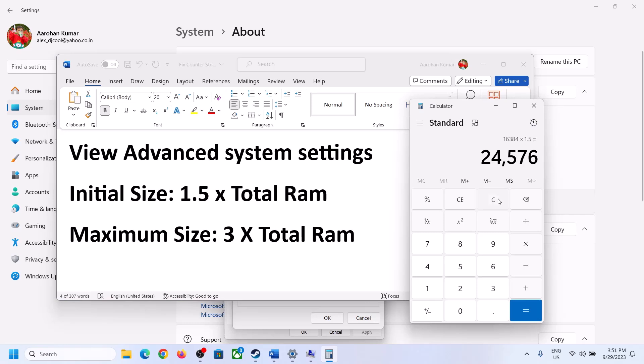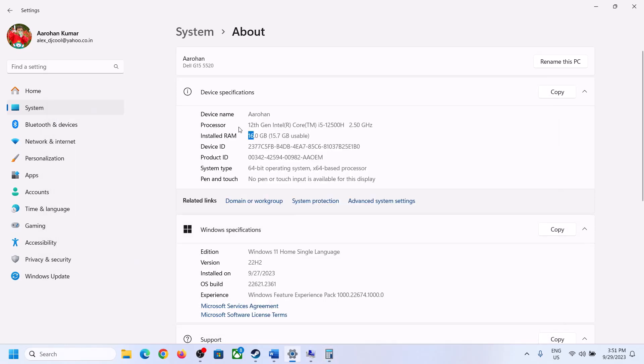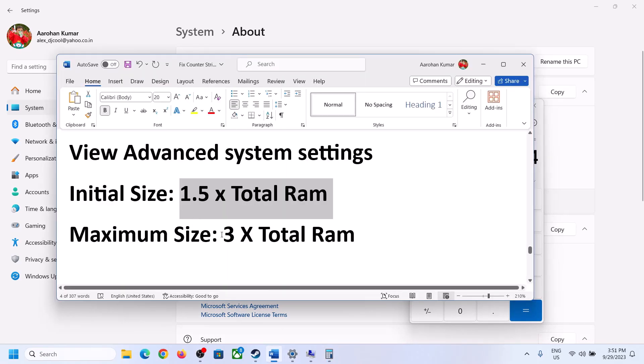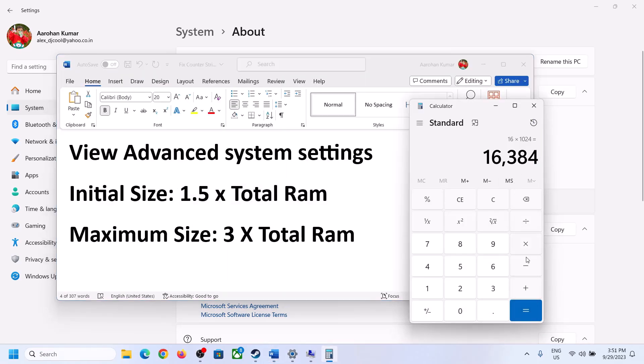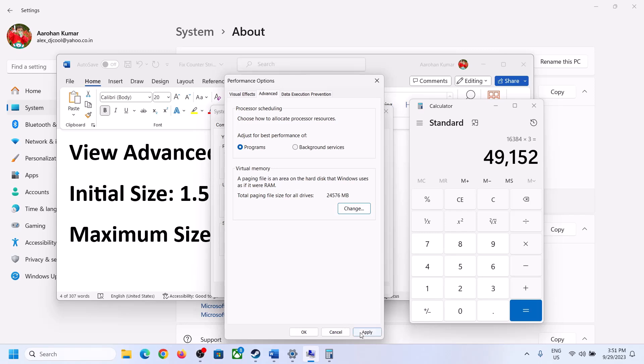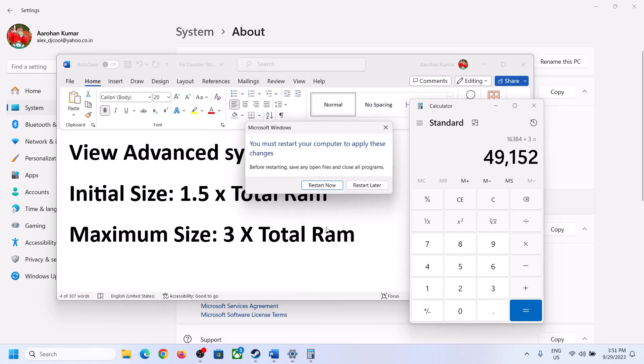The maximum size should be 3 times your total RAM in megabytes. For 16 GB RAM that equals 49,152 MB. Enter these values, click Set, then click OK, Apply, and OK. Restart your computer after making this change.